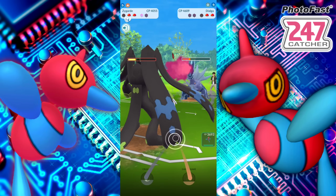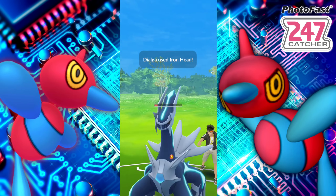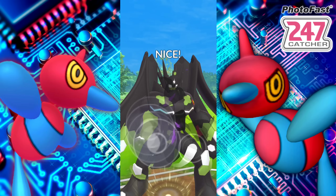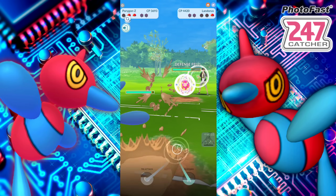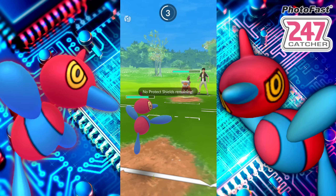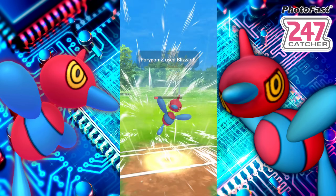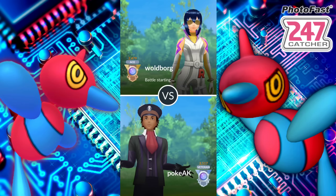We should be able to handle whatever's in the back unless they're running a double steel — then we're going to be in a bit of a situation. Using my last shield as they did too. Getting off this Crunch — we don't really have a chance to get to the Earthquake. It's a Landorus. We did lower their stats and this thing is already squishy. I'm going to try to get to Blizzard here — they're going to get to their charge move, a Stone Edge. Blizzard is going to easily one-shot this thing — it's going to be four times effective against that very squishy Pokemon.